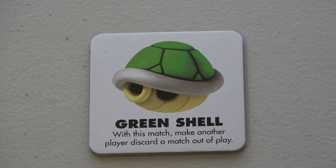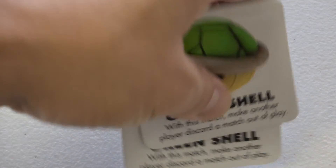The Green Shell: make another player discard a match out of play. If another player has character matches, you make them discard one pair. This card gets used and goes out of play.